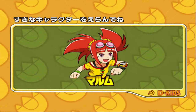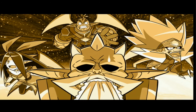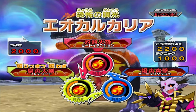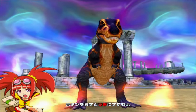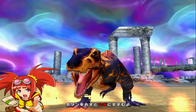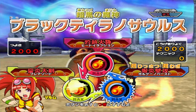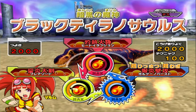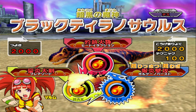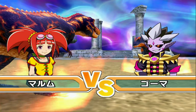All right, here we go. Let's try with Black T-Rex. Can we get off heat eruption, Volcano Burst, or Flare Sword? I'll consider it a win if I can get one of those moves off with these two guys. We'll put Black T-Rex in first, because he'll be at a slight disadvantage against Broncokins.